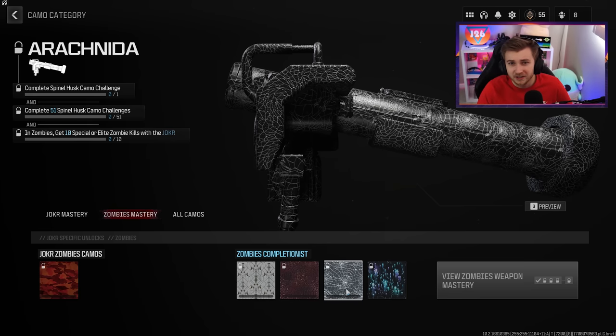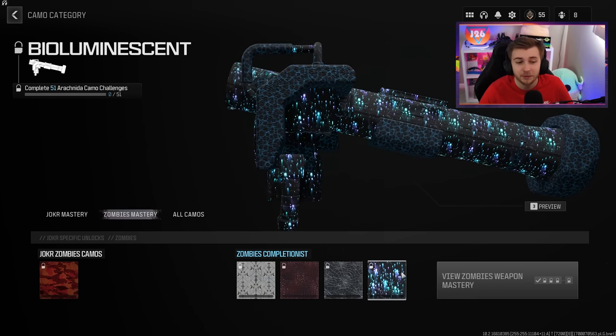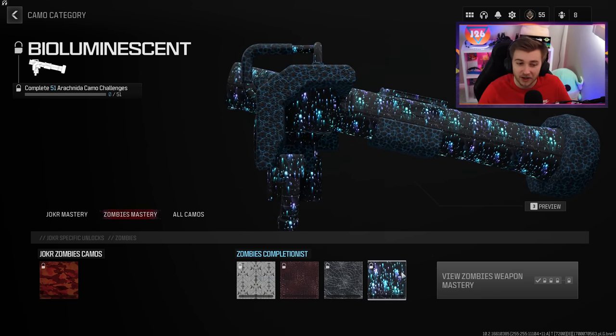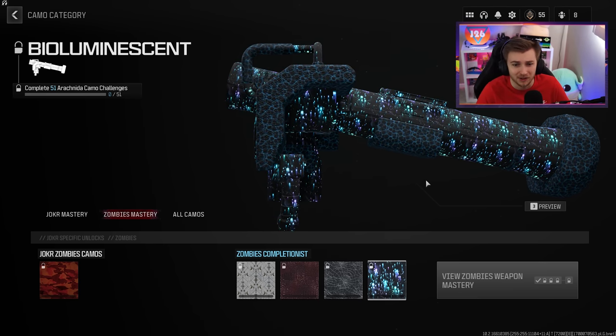And then we have Arachnida — I don't think I'm ever going to pronounce that right, just so you know. This is like Modern Warfare 2's version of Serpentine. And then we have Bioluminescent as the final Mastery Camo. I was really excited for this camo going into the game, but honestly, it looks kind of disappointing to me.